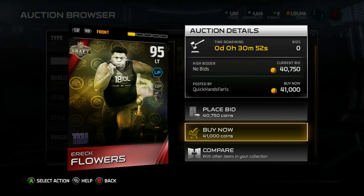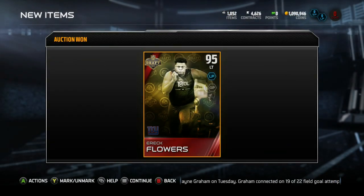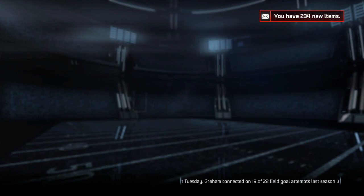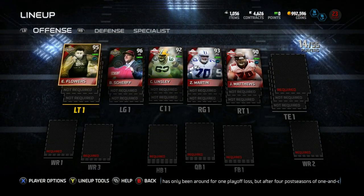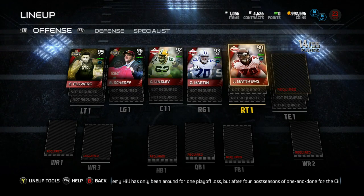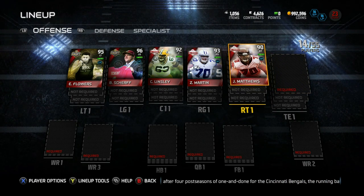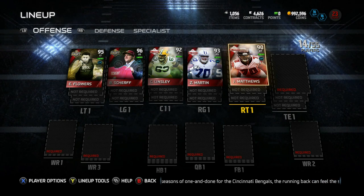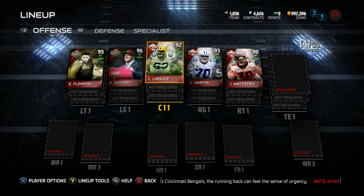First up, the O-line. I'll need to use some all-rookie players for the O-line because there wasn't a left tackle, right tackle, right guard, left guard, and center draft card. So we'll use some all-rookie players for the O-line. This is the offensive line — got my two rookies for right tackle. I think it's Andrus Peat; his card wasn't on the auction block, but I might circle back and get him throughout the season. Quick look at the O-line — not too shabby. 90 overall plus. That's all we need.